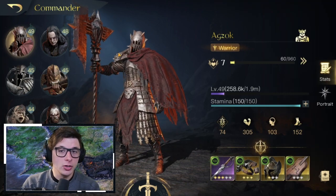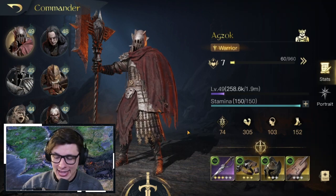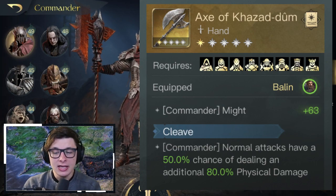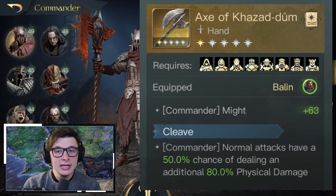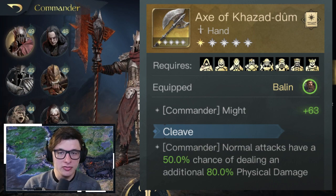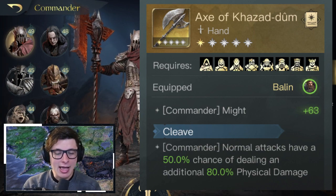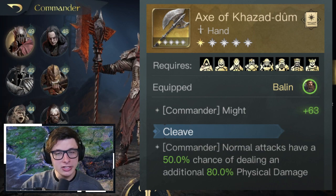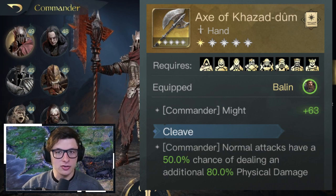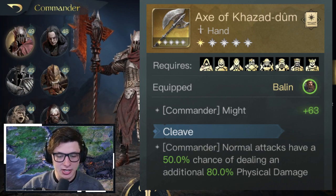For gear, I suggest the Axe of Kazadum with Cleave for the hand piece — primarily focusing on Might or Speed or both. The Axe of Kazadum is completely Might-focused and Cleave gives a chance to deal extra physical damage. Agzok's Might per level is so much better than Speed, so boosting physical damage is the priority.